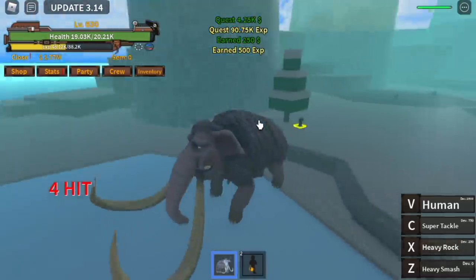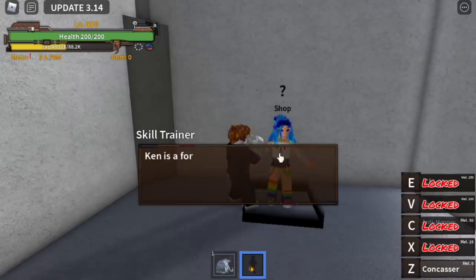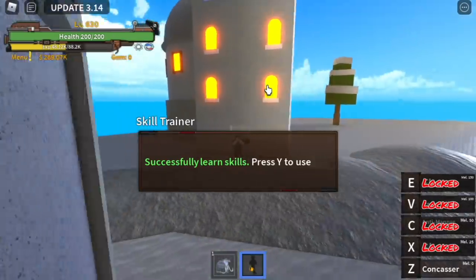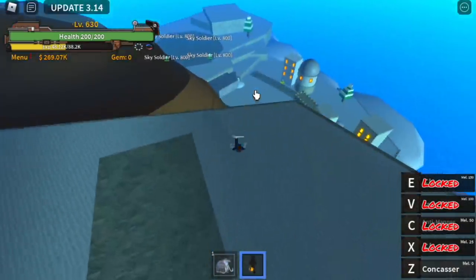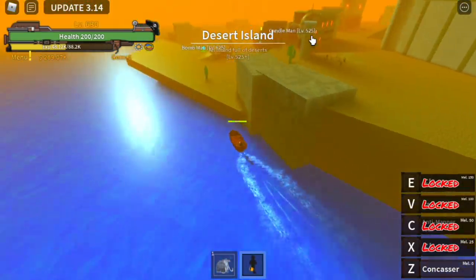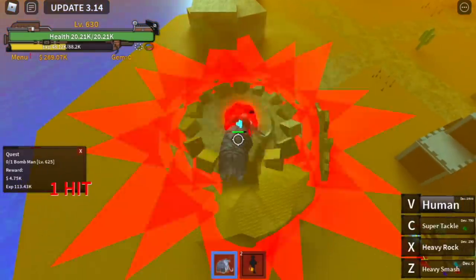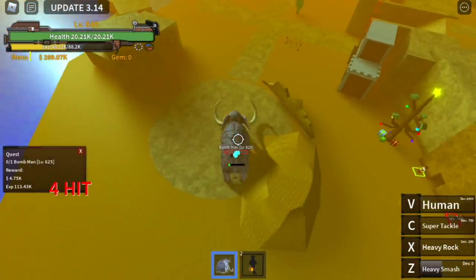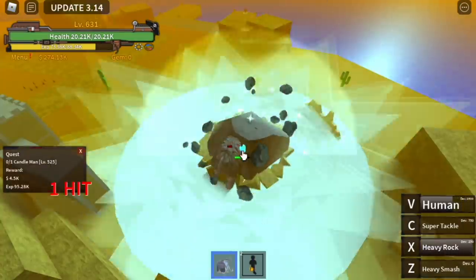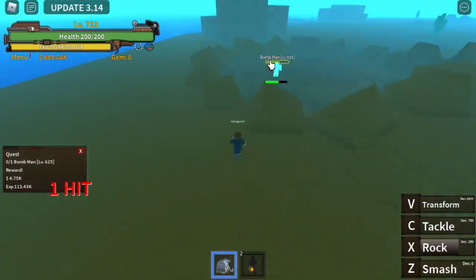You can now use left clicks to damage enemies with very high damage. Next, go to Sky Island just to buy Observation Haki for 1.5 million. After that, head to Desert Island. Start and end with the Bomb Man — just kidding, defeat him, he's easy. Then go to the Candle Man. Defeat both simultaneously until you reach level 725.